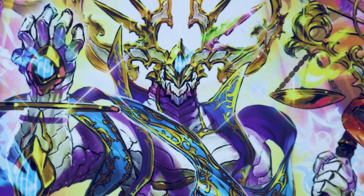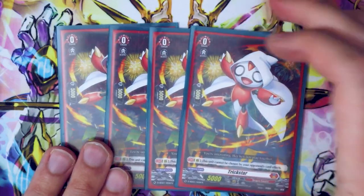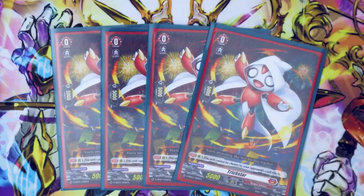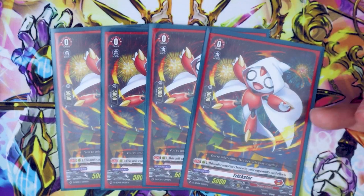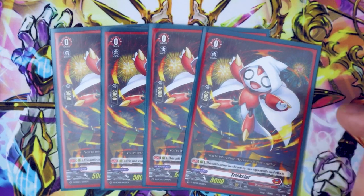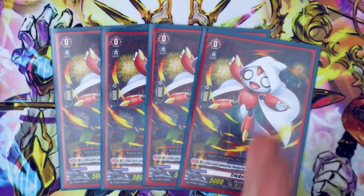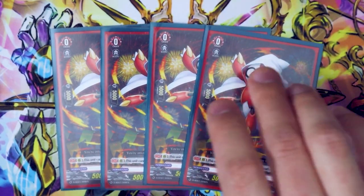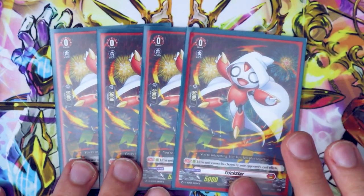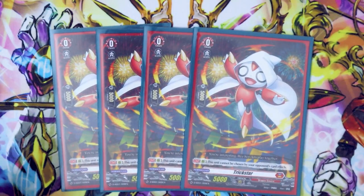Now we're going on to grade zeros. Before we get into triggers, we got to go into our Trickstar — MVP of the deck. Trickstar is the main focus of the whole deck, so running four of it. It's searchable, you call it from drop with Nirvana's skill, and you want more Trickstars so you can go into your overdress units. It has a skill: your opponent cannot choose it with their card effects, so it can't be imprisoned, can't be retired, can't be locked. It's nice to know that if you throw Trickstar on the board and you just want to keep it there as a little 5k booster, it'll most likely stay there.